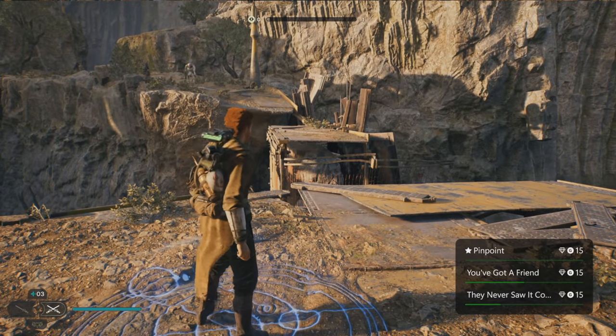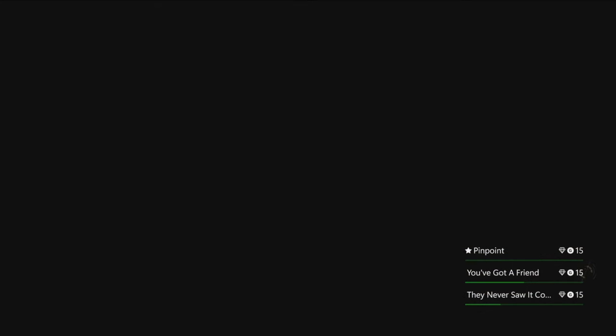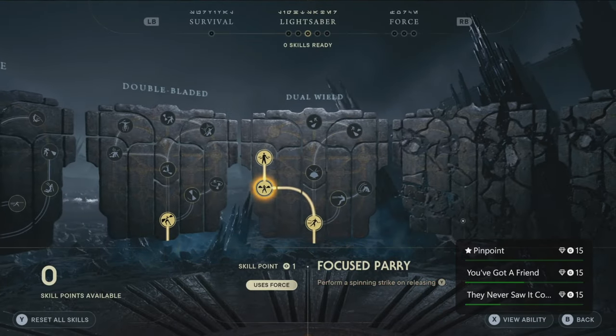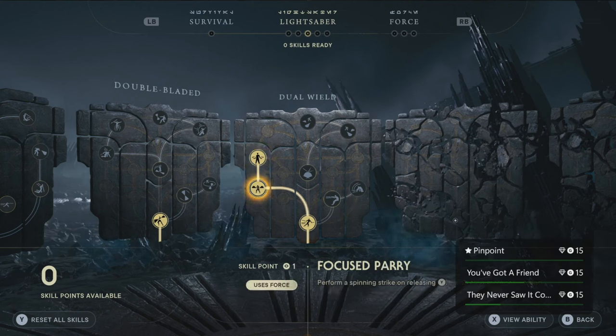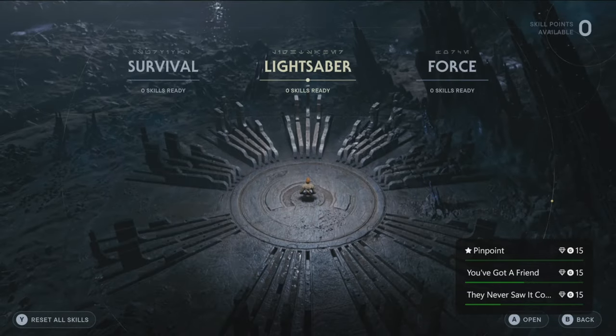You're going to need a total of three skill points. Make sure you have the dual wielding stance equipped. Now we're going to move to dual wield and get Focus Parry — that's when you are performing a spinning strike. The key skill you need the most is Precision Release: release at the right time and you do a devastating attack. It will do a lot of damage on any difficulty, so this will take practice. Remember the two skills I showed you to get first — that's very important.